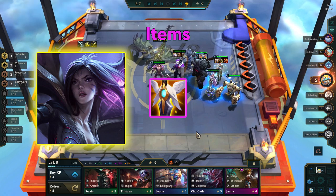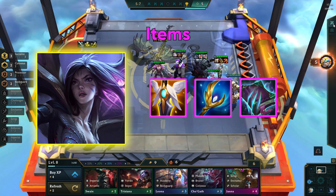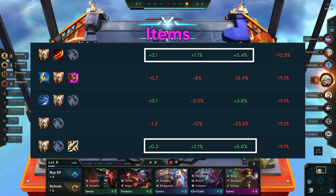Kaisa's current meta items are Guardian's Angel, Archangel's Staff, and Morellonomicon. However, as of recording this video, the data is showing that swapping out Archangel's for either a Rageblade or Static Shiv actually performs better in terms of average placement, win rate, and top 4 percentage.